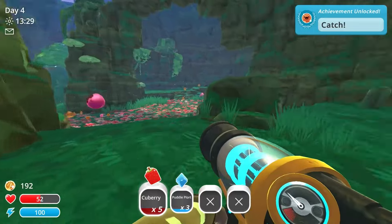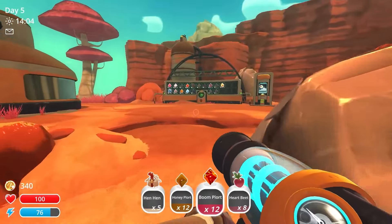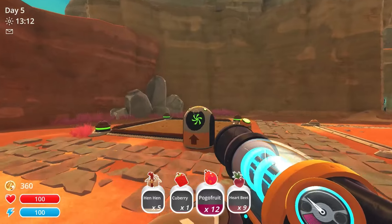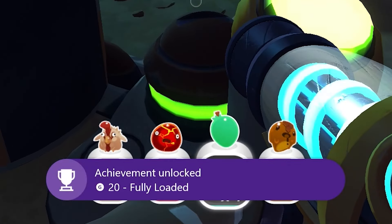I shot some food into an angry slime's mouth and finished making the transition to boom honey largos. It immediately started paying dividends with the achievements for making 5,000 new bucks and making 5,000 new bucks in a single day. I also finished up some achievements around the ranch by having three different fruit trees at the same time and maxing out a corral.